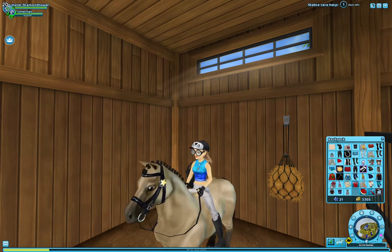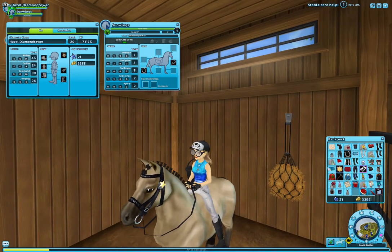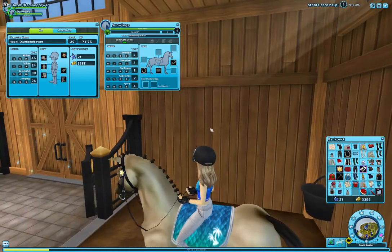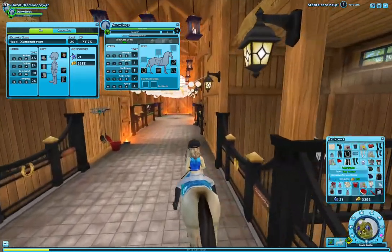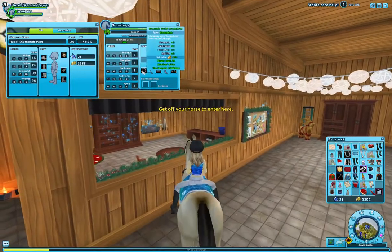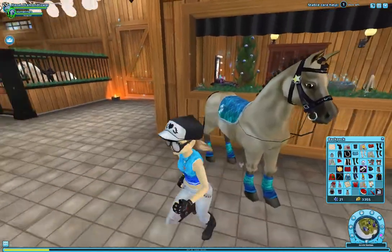It's beginning to look a lot like — where's my saddle pad? I put it on the horse. Oh, there we go. 'You cannot equip this with this breed' — Star Stable, I am deeply offended. This horse is Generation 3. What do I do now? I need to get my saddle from a different horse. It's actually quite cute, honestly.